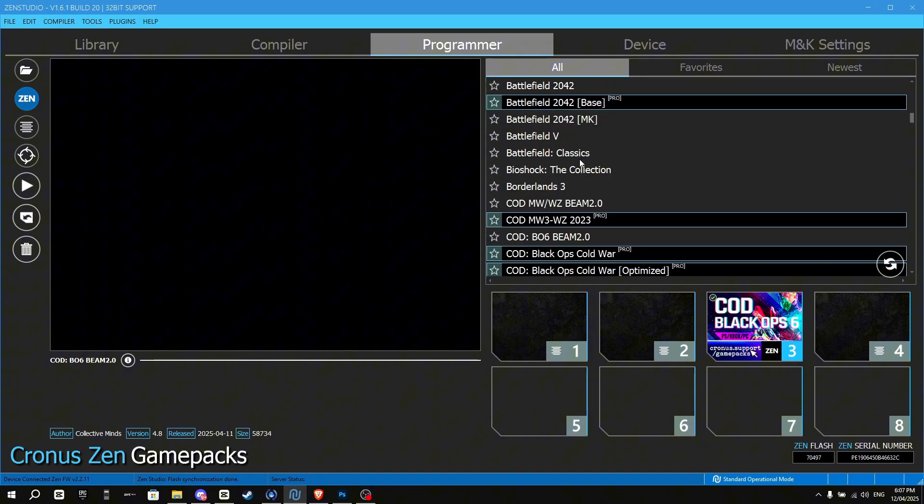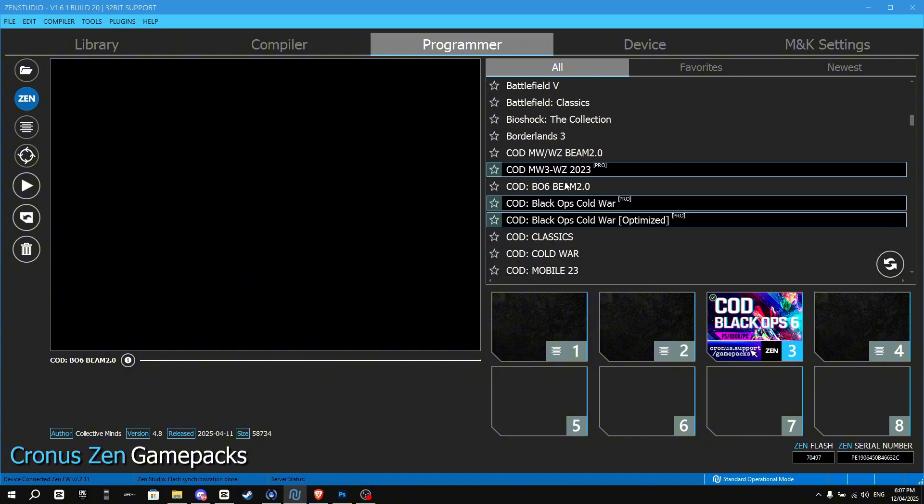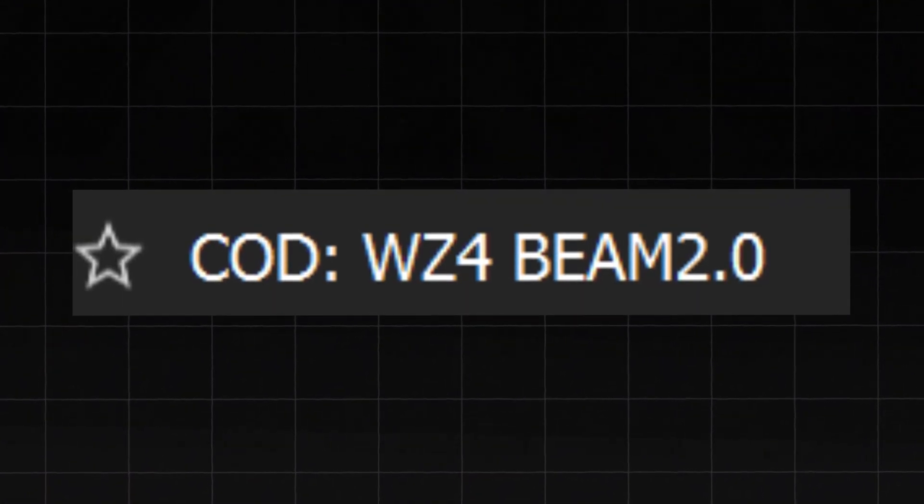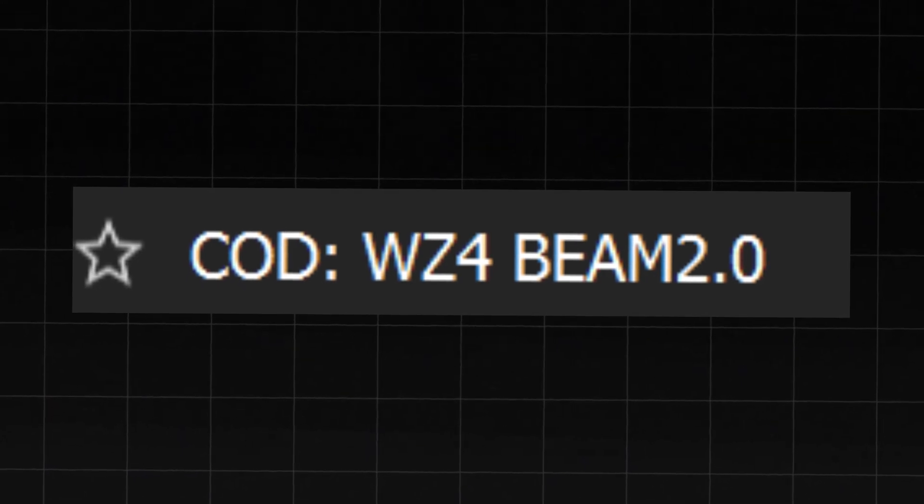Once you have found COD BO6 Beam 2.0, drag it into an available slot in your Cronus Xen and then press save. If you want the YY for Warzone, scroll further down and choose the COD Warzone 4 Beam 2.0 script instead, then just follow along the video the exact same.